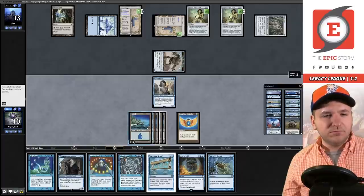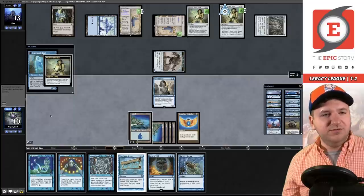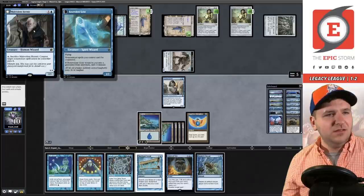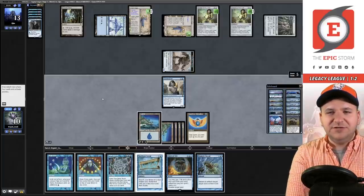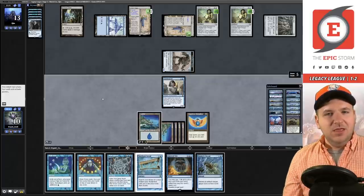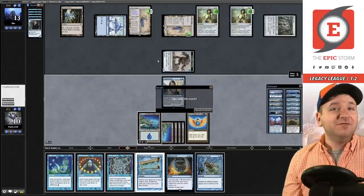Wait — how does it get countered from the graveyard? Oh — it doesn't beat Chalice on two like I thought it did! I was playing this entire game toward that line. I would have played differently had I known that. We're one and three. I don't know if I could have done anything better, but I learned that Disturb doesn't work versus Chalice on two — so I'm thankful for this league for that lesson.